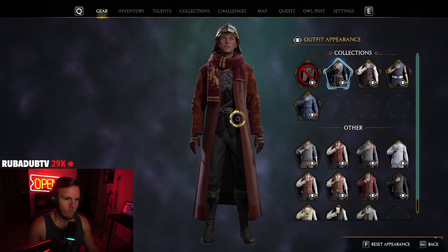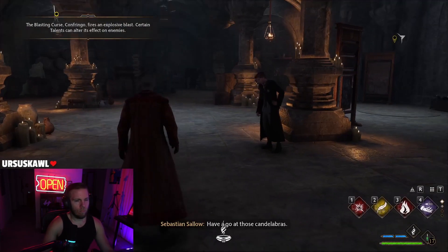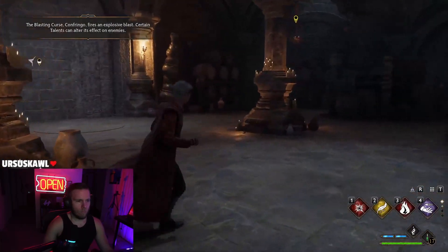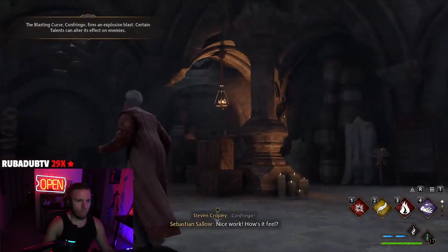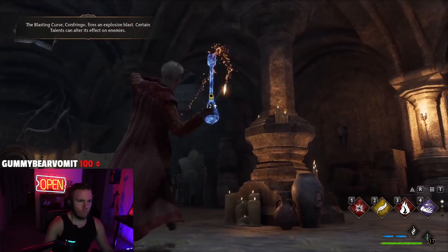Moving into the next point, that is going to be progression. There is so much progression in Hogwarts Legacy it is actually kind of hard to keep up with. You have all the different cosmetics you can get, constant gear upgrades, then you have learning new spells. And when you unlock new spells, you unlock different little puzzles around the castle. Before you get Confringo, for instance, you actually can't do some of the puzzles — they're just not open to you because you need the spell to do it.